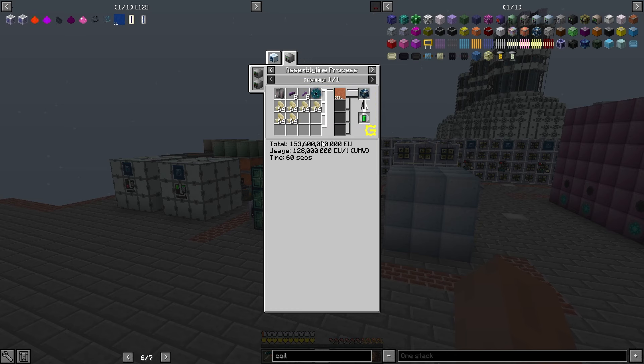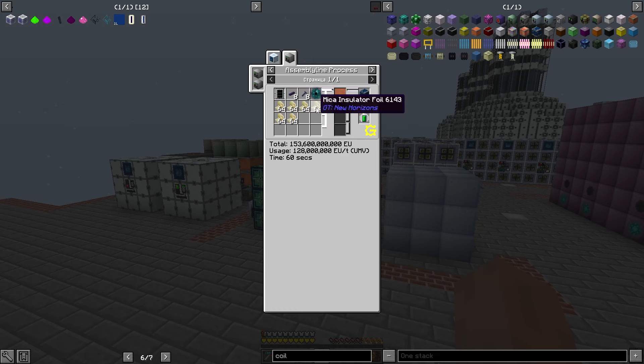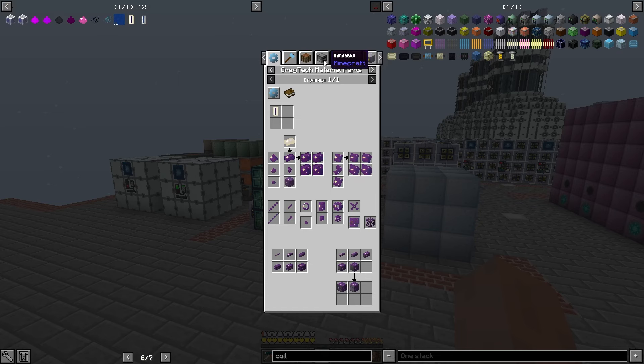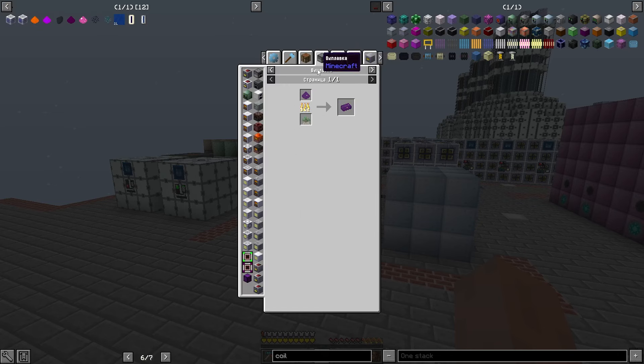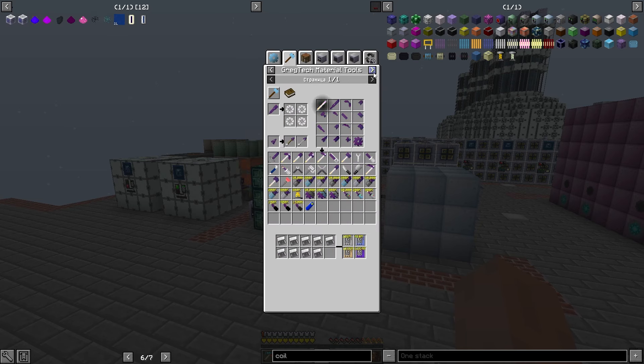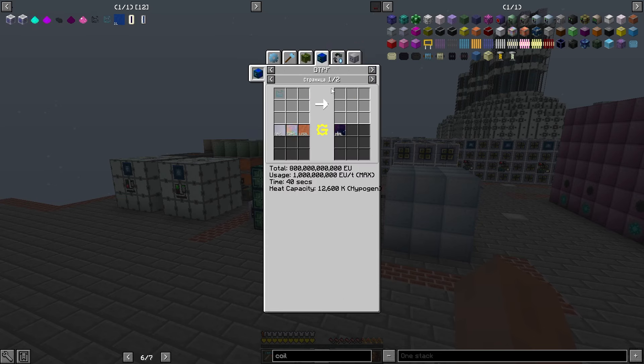Eternal сингулярность. Поглядим, как ты у нас, голубчик, производишься. Давайте с пыльки начнём — чисто посмотреть. Нет, такого добра нету. Давайте жидкости — жидкость это ДТПФ. То есть нам нужно будет взять такого — Tessaract на миллион энергии, на Hypogen ДТПФ. То есть нам нужно сейчас углубиться в Hypogen.